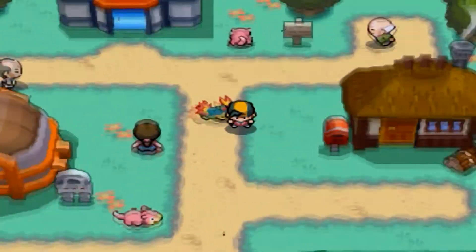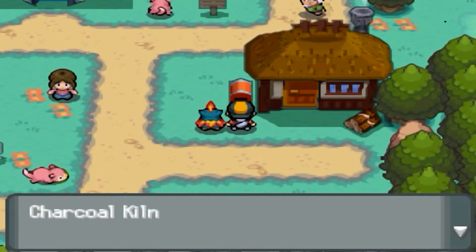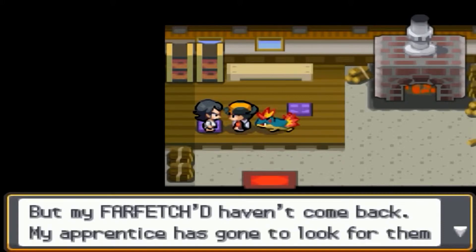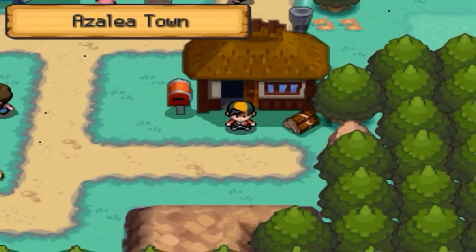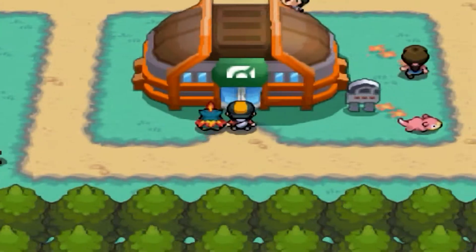Quilava is level 16. There's also a house nearby — the Charcoal place. An NPC mentions that Slowpoke have returned but his Farfetch'd haven't come back. We'll deal with that later. For now, let's go into the gym.